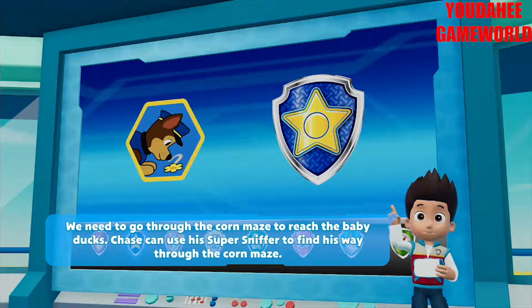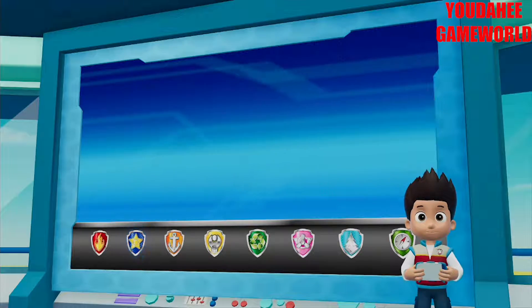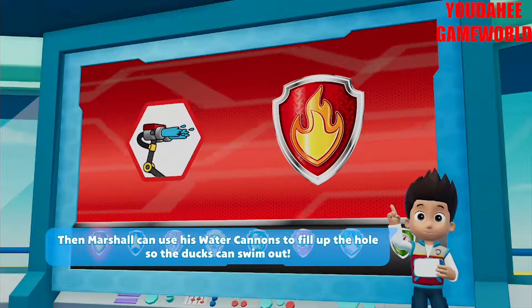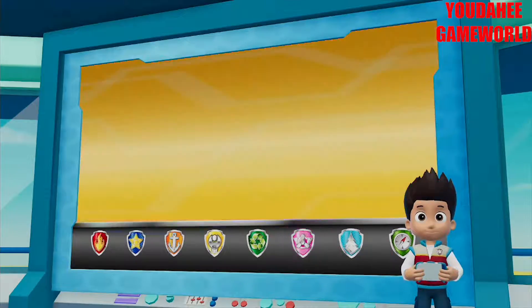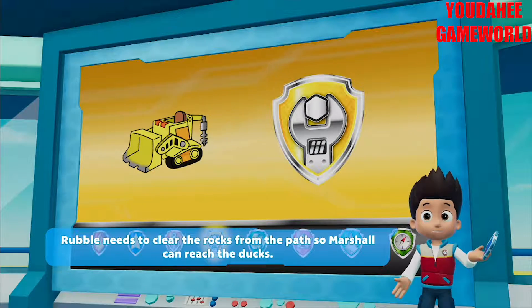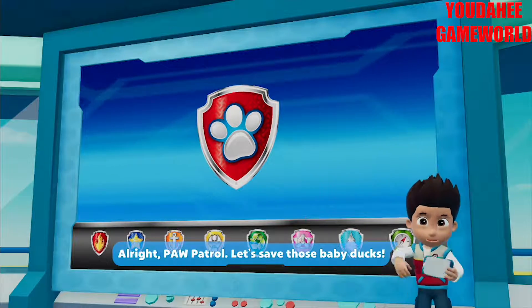Chase can use his super sniffer to find his way through the corn maze. Then Marshall can use his water cannons to fill up the holes so the ducks can swim out. Skye is going to keep an eye out for the ducklings from the air. Rubble needs to clear the rocks for the path so Marshall can reach the ducks. All right, Paw Patrol, let's save those baby ducks.